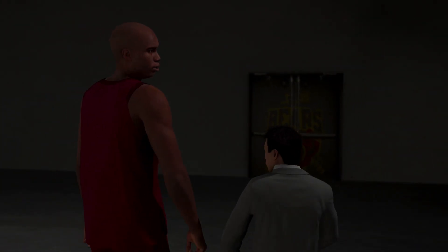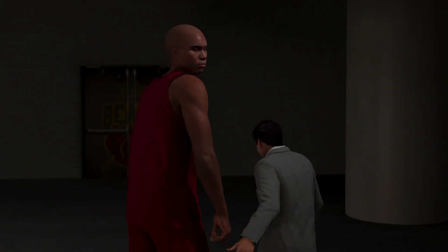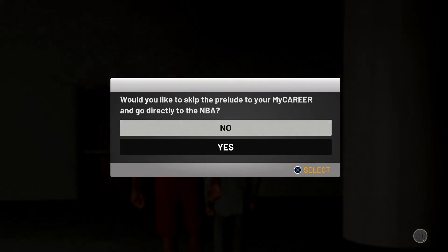Once you've maxed out everything, your player will begin to walk over to the doors with Mike Wing Jr. When he gets to the door a message will pop up asking if you'd like the Prelude or to go direct to the NBA. Go down to Yes on that message — we don't want to go to the Prelude as it will mess up the glitch.